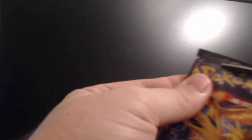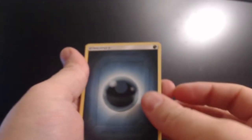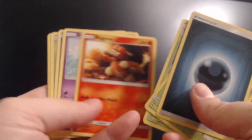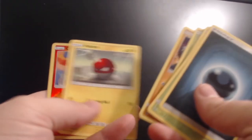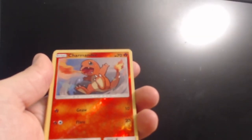Pack two: Dark energy, Scyther, Metapod, Magmar, Koffing, Harris, Cubon, Voltorb, Charmander, Clefable. Charmander's cool — I'll take that Charmander, look at that little thing.